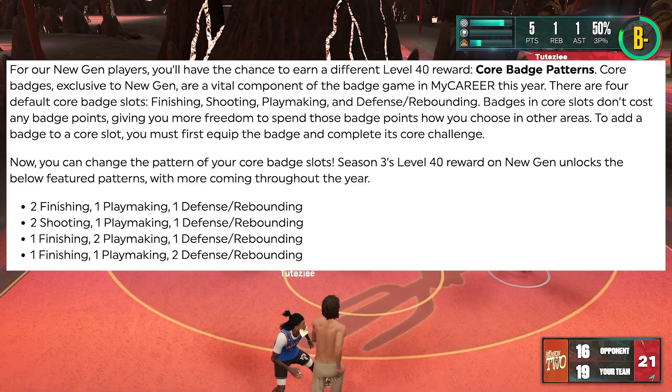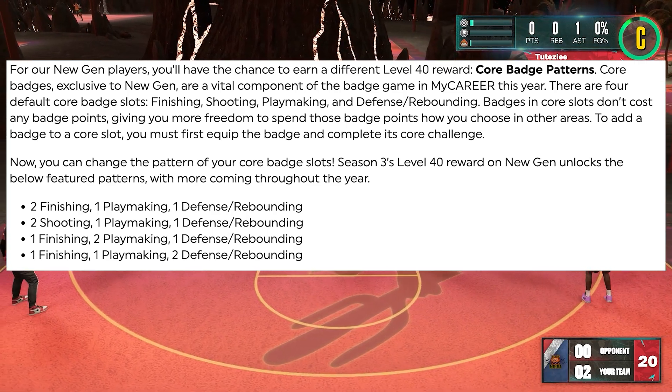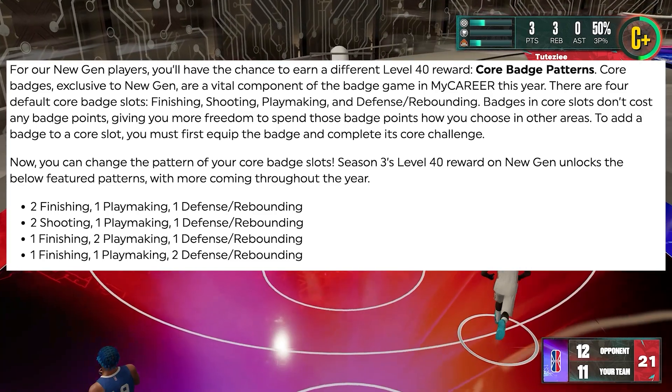So basically what the core badge pattern does is it will give you more options on your core badges. Right now the default pattern is one for finishing, one for shooting, one playmaking, and one defense.